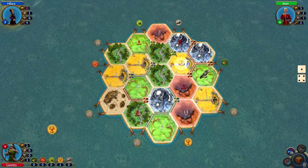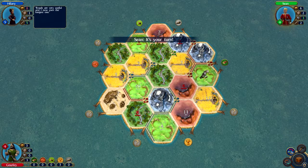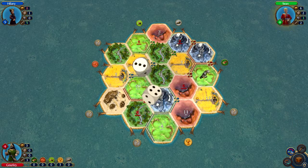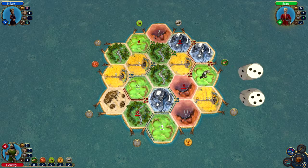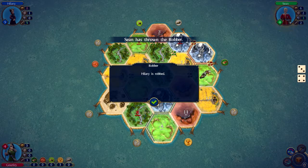I should be getting plenty of wheat it feels like, so I should be getting plenty of sheep and ore too. Maybe I can. Oh, longest road — good job, lady. I should be able to start pulling down some development cards, as long as they don't keep attacking me. I'm not going to be down. Attack the blue lady. Oh no, blue lady got it. Where are you moving it to? That sucks.